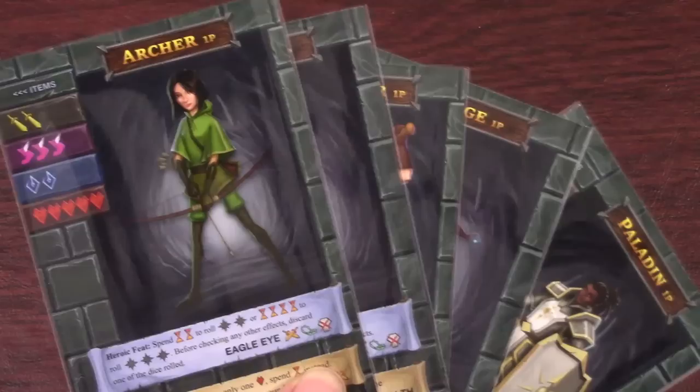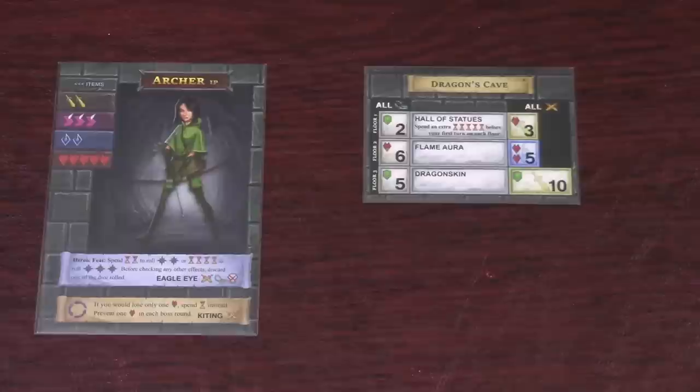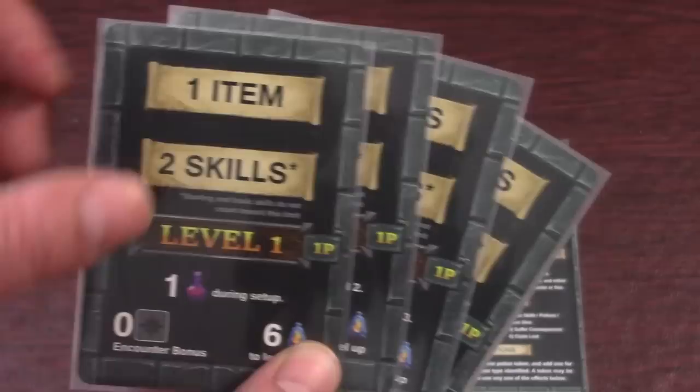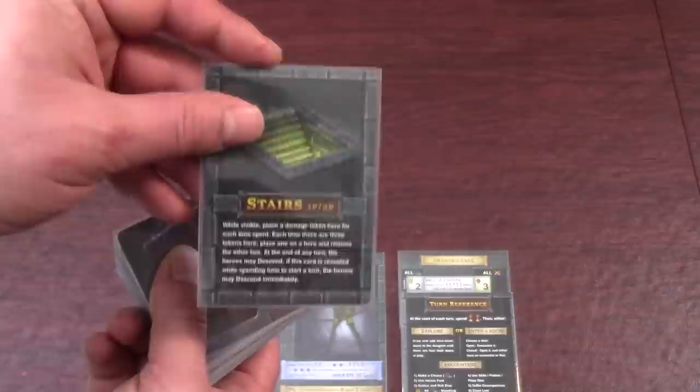To set up the game, select one of the five hero cards. Make sure the one player side is facing up and place it in front of you. Next select one of the five dungeon cards — the boss is shown on the back side — and place it with the turn reference card covering up everything except the top row. Place one potion token on the turn reference card. Stack the level cards with the one player side up so that level one is on top and level four is on the bottom. Take all the encounter cards showing a door on the back and shuffle them all together. Place the stairs card on the bottom and put the deck in the center of the table.